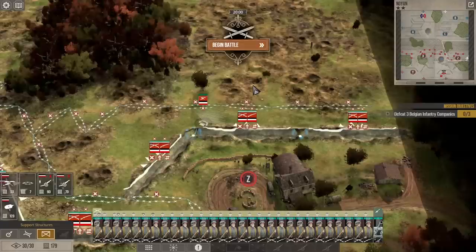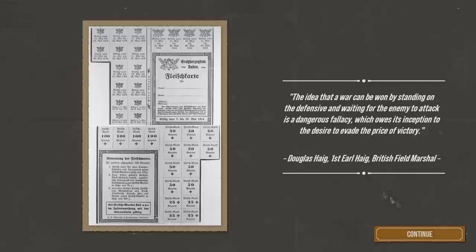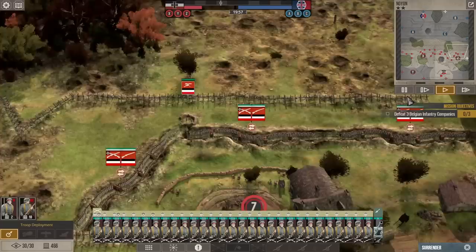Alternatively we could do a balloon — we'll hold off on that. You'd think the barbed wire would be cheap. Well, they're cheaper than an advanced trench, so there's that. There's our barbed wire — remember, this isn't razor wire, this is barbed wire, so it's a little bit different.